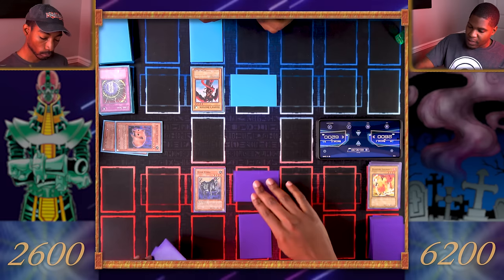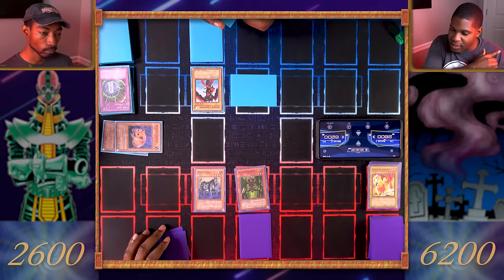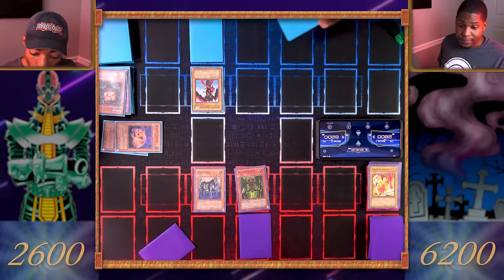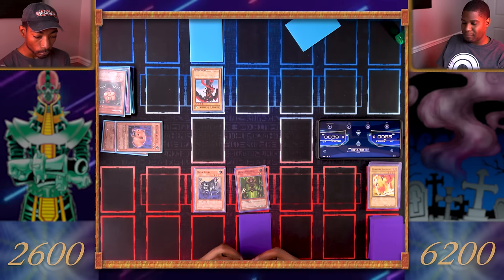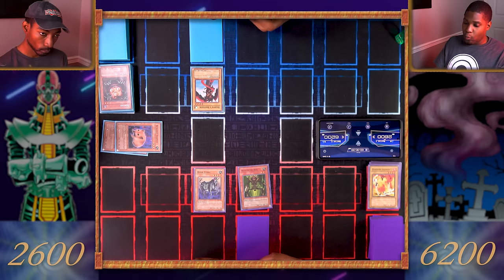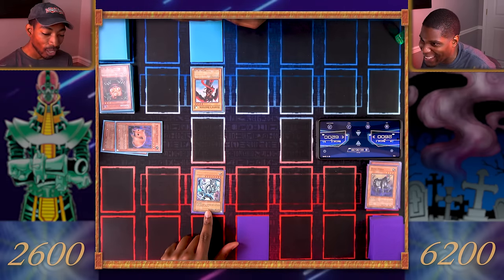You told me earlier that if we didn't draw the game ends — well, what's it like not getting to draw? I'll flip summon the Man-Eater Bug and use its effect to destroy your face-down card. You destroyed my Sangan — it has an effect: when it's sent from the field to the graveyard, I get a monster with 1500 or less attack from my deck to my hand. I'll get Magician of Faith to get a spell back.